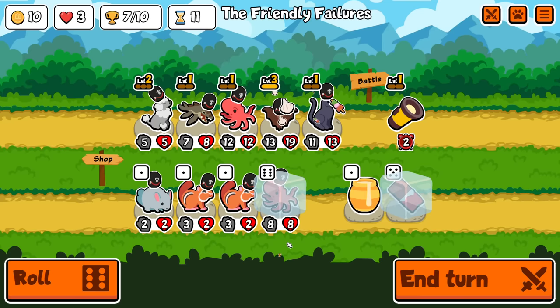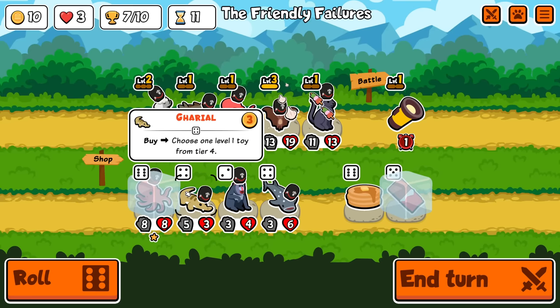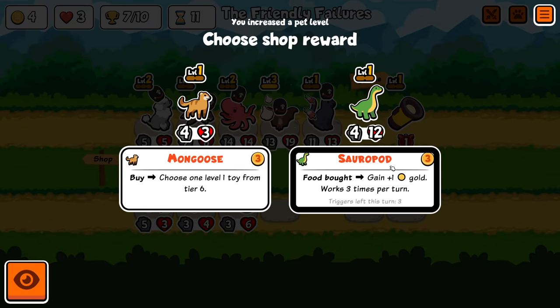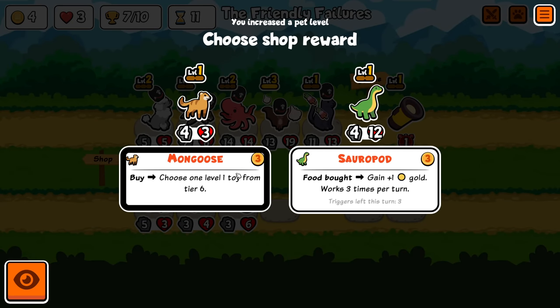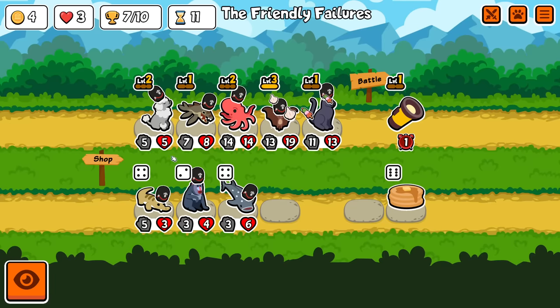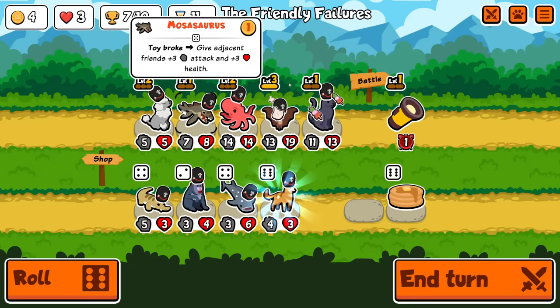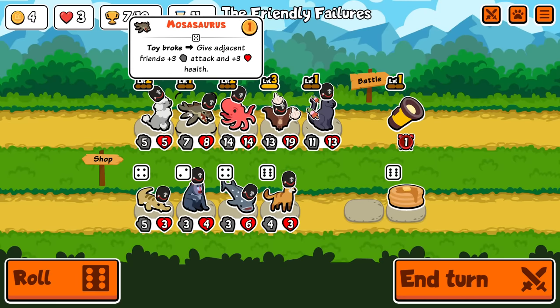Seven trophies still, I think 3 HP too. There's not too much to worry about. Level up — we have to level up. Mongoose and sauropods — I don't think I'm really going to use either. I could use a Mongoose, but I'd have to sell the Mosasaurus. The Mosasaurus actually isn't that good anyway, because once this breaks, I don't have a way to get another thing, so its ability won't work.